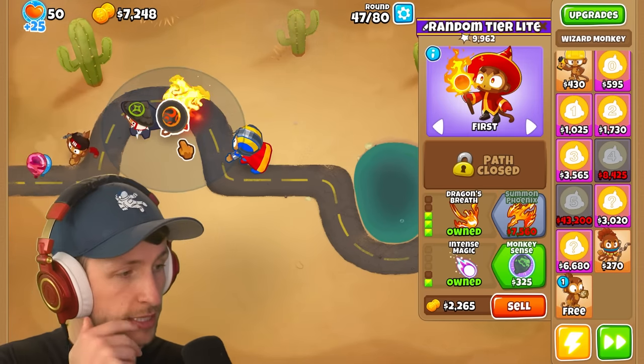Let's think about what we need — innate camo detection. Spirit of the Forest top path would be great, any super monkey would be cool, any magic would be really good. A T5 banana farm would be wild. $43,000 in 3, 2, 1, go — ultra boost! That is so good but so bad.